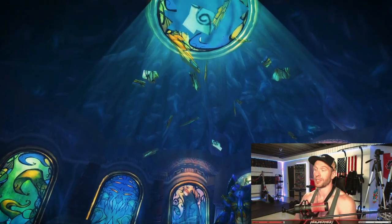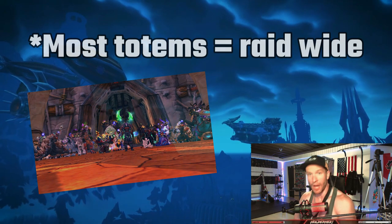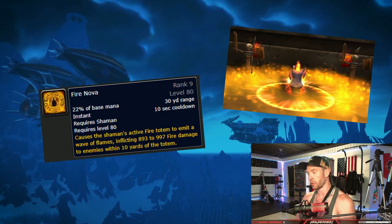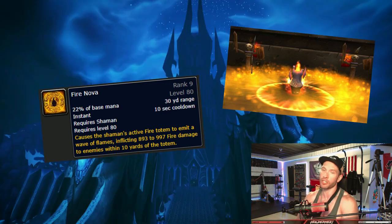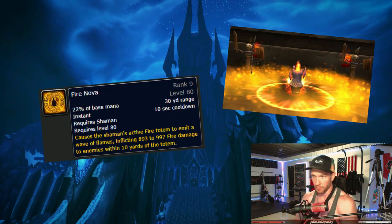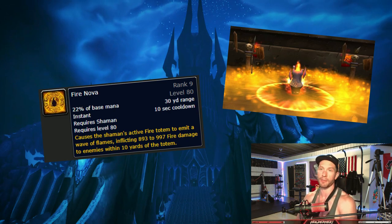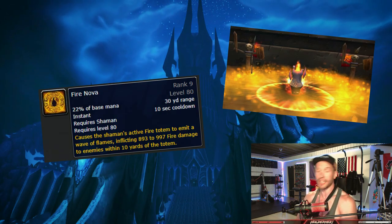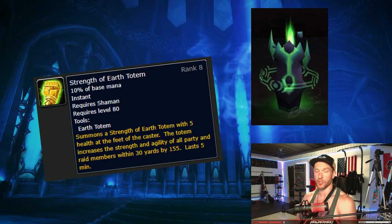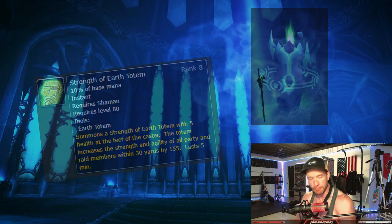With the new spells out of the way, now we have a lot of changes to our old spells. The biggest one being that all totems are now raid-wide. Fire Nova Totem is no longer a totem - it's a spell. So if you drop Fire Elemental, Magma Totem, or Searing Totem, you press Fire Nova as a spell and a Fire Nova originates from that Fire Totem. Threat is also applied to you. Strength of Earth Totem now gives both Strength and Agility. Grace of Air is dead.